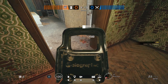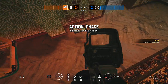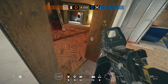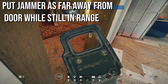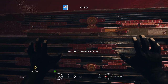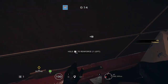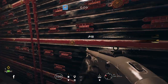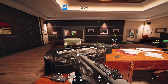Where should you place your Mute Jammers? Obviously not in front of doors - they can shoot it. You're going to want to put them on the sides of doors, somewhere where they can't get an angle to shoot your jammer. If you put it just far enough, they won't be able to shoot it. IQ can see it all she wants but she can't do anything about it, which is always a good thing. That is best for intel denial.